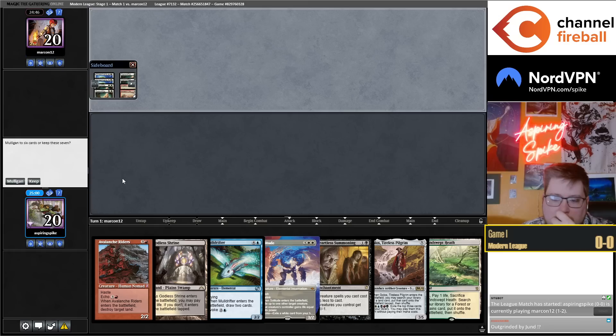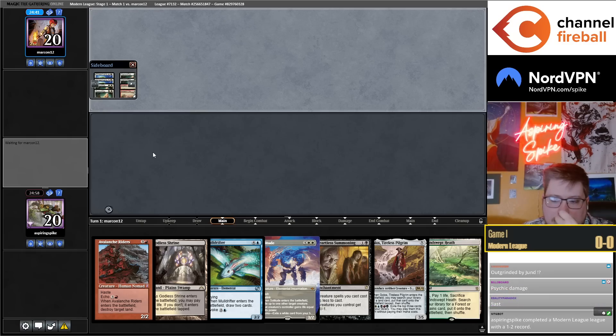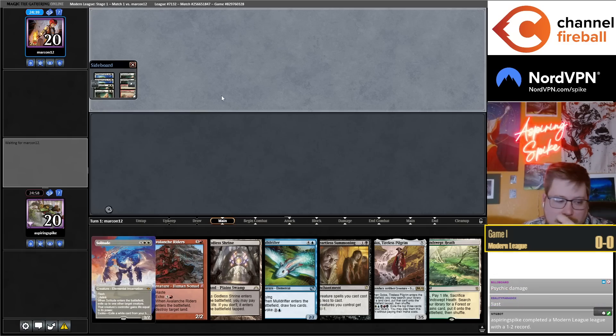Yeah, outgrinded by Jund. Modern is healing, huh. No white cards to pitch to Solitude in our mostly white deck.